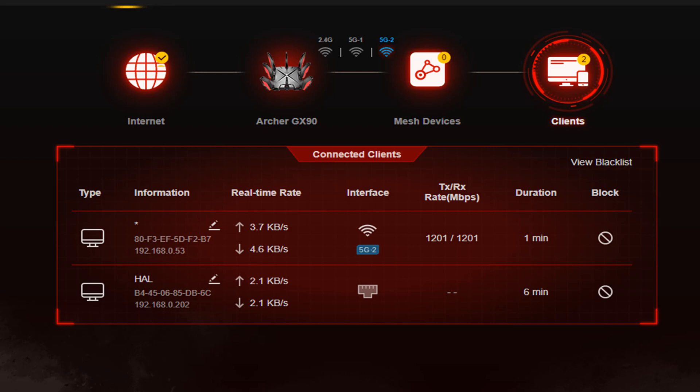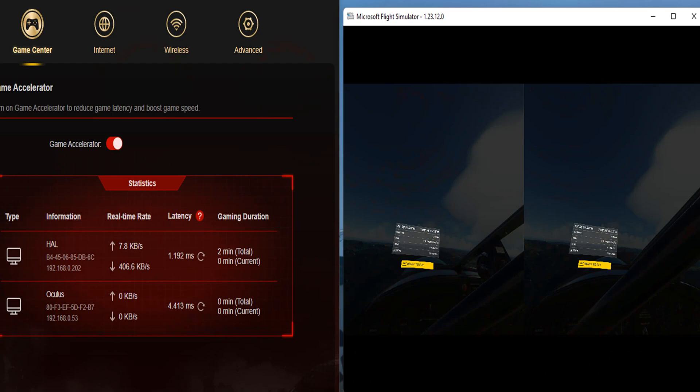Quick addendum: I did get it connected. The top device is my Oculus, the bottom device is my laptop. The transmit/receive rate on the Oculus connection is 1.2 gig — that's 1,200 megabits per second of transmit and receive on that wireless connection. It is making a tremendous difference. Frame rates have not changed, which I didn't expect, but graphics quality has improved and latency is now 4.413 milliseconds — I was usually around 90 milliseconds, so that's a tremendous boost. The scenery is already loaded when I arrive rather than filling in as I approach. Big difference so far.